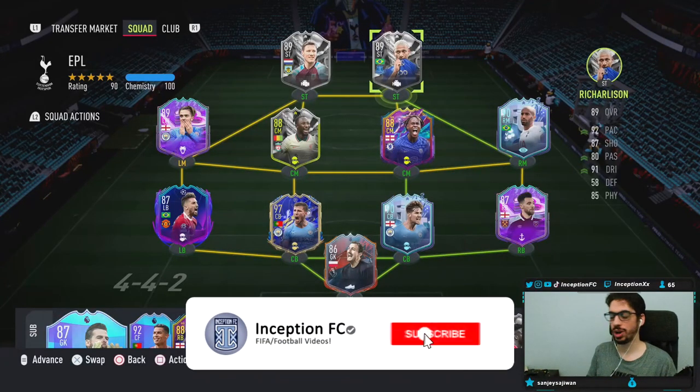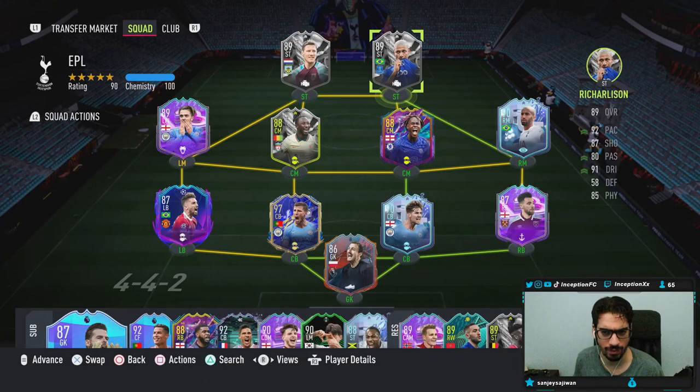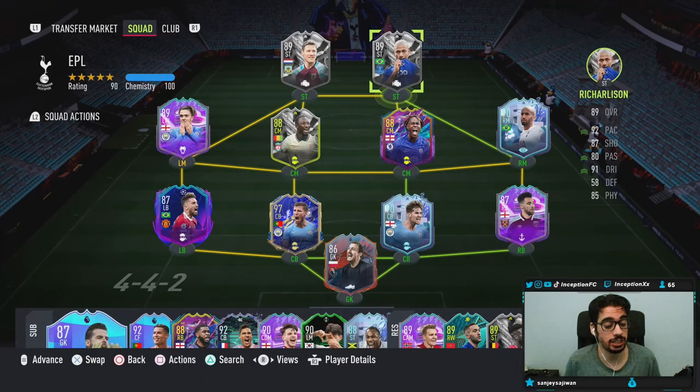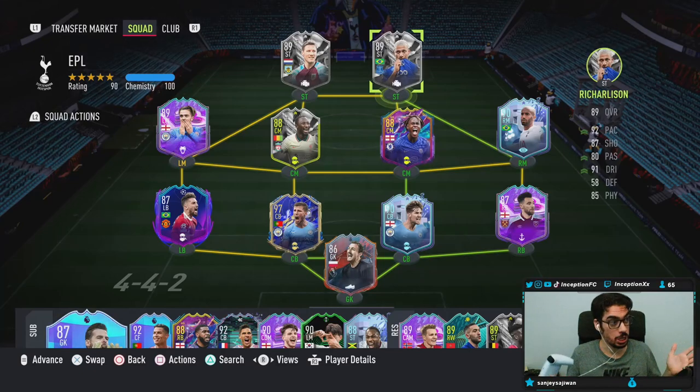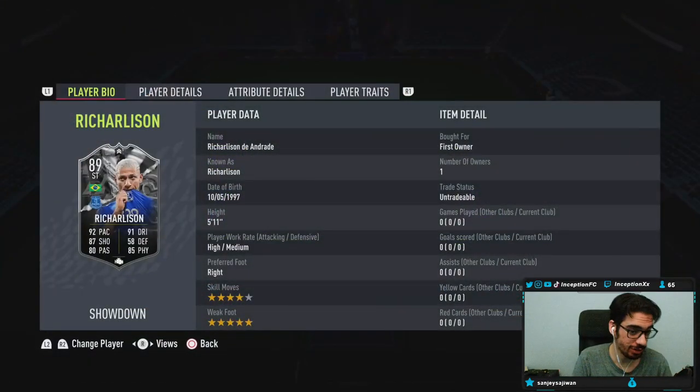Hey guys, Inception here and welcome to another video. Today we have the new Richarlison SPC card to review. EA have been doing a better job with the physical-oriented strikers in this game, so the card could be pretty decent. We're taking a look at someone who is 5'11".